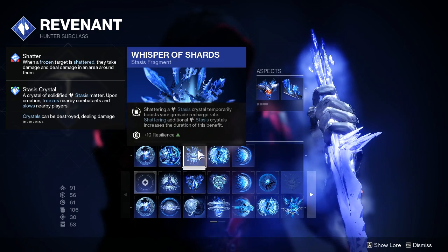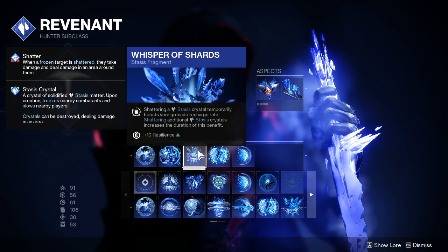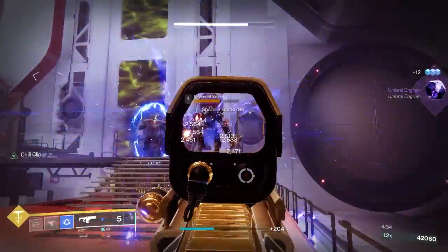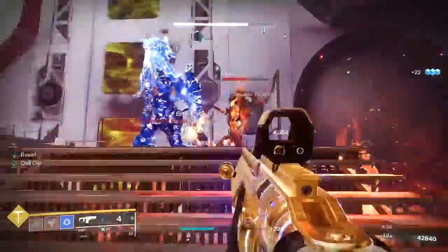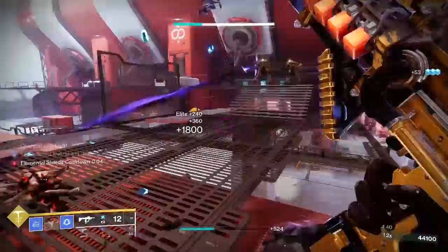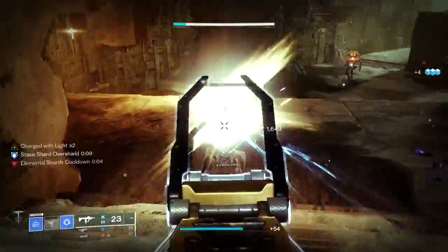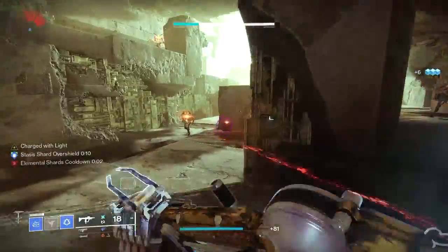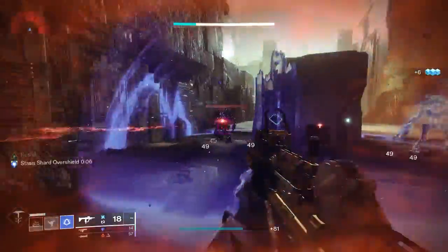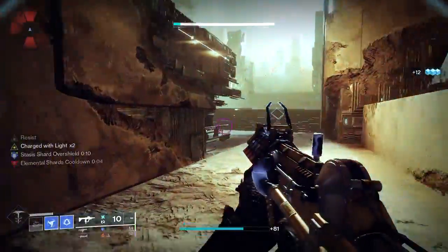We're also using Whisper of Shards. Shattering a Stasis crystal temporarily boosts your grenade recharge rate, and shattering additional crystals increases the duration of this benefit, plus you get a 10-point boost in resilience. Whisper of Shards is extremely beneficial because it actually provides up to a 600% boost in your grenade recharge rate. Since you'll create a large crystal every time you throw your Duskfield grenade, this gives you a great opportunity to quickly get your energy back.